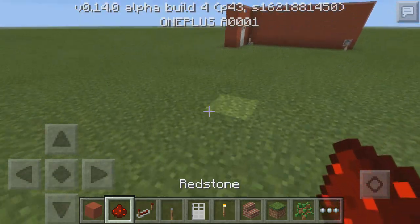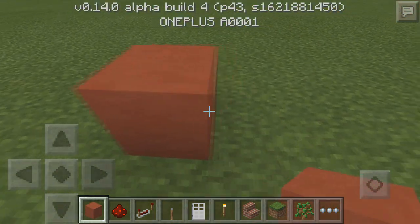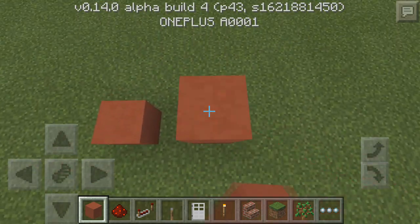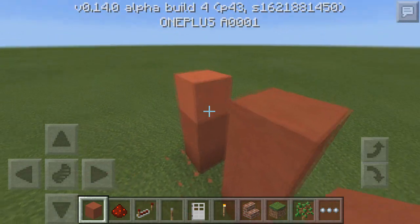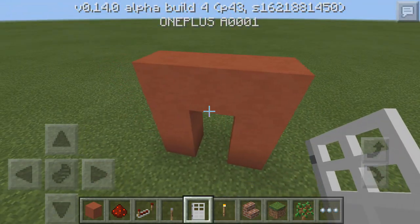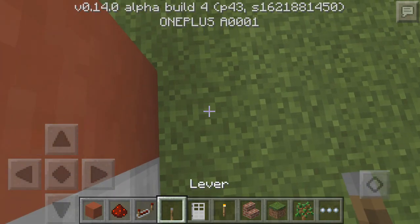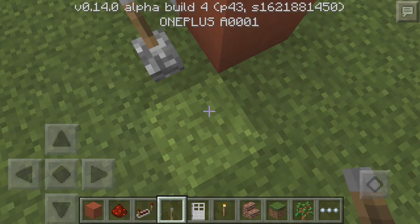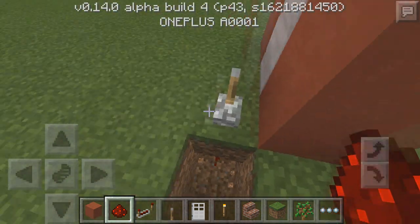So basically what you need to do is start off with a basic door frame. Let's go ahead and make a door frame. Then after you have the door frame completed, you need to place an iron door. Right at this spot you're gonna place a lever, and then under that lever block you need to place redstone.